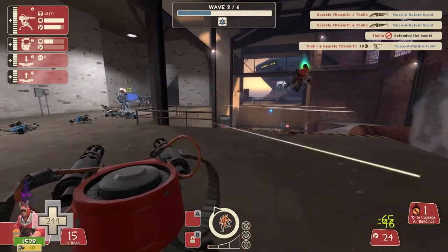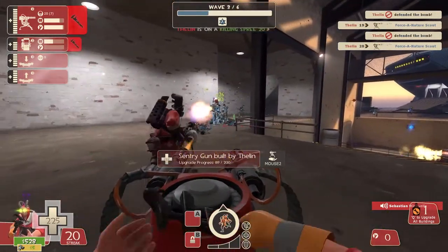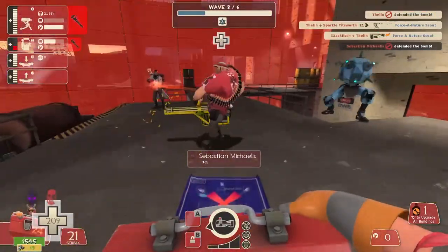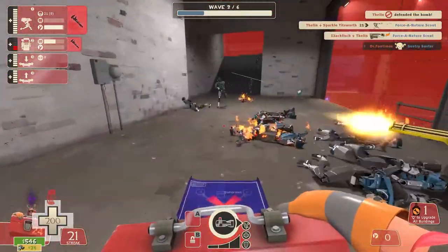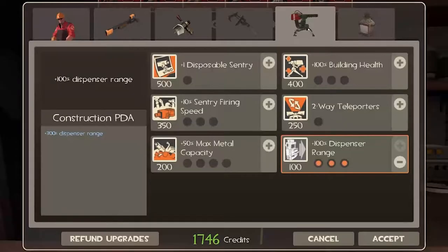Engineer. Engineers are a must in most teams — they can support the team so well. Teleporters give the chance to be instantly at the front line, while sentries keep small robots at bay. And the dispenser gives all the ammo. So if you choose Engineer, you will have to do the biggest favor in the upgrade system: dispenser range needs to be fully upgraded. It costs almost nothing and gives the dispenser an unbelievable range. If you chose not to upgrade dispenser range, I will personally come to your house and spank your ass. Let that be clear.